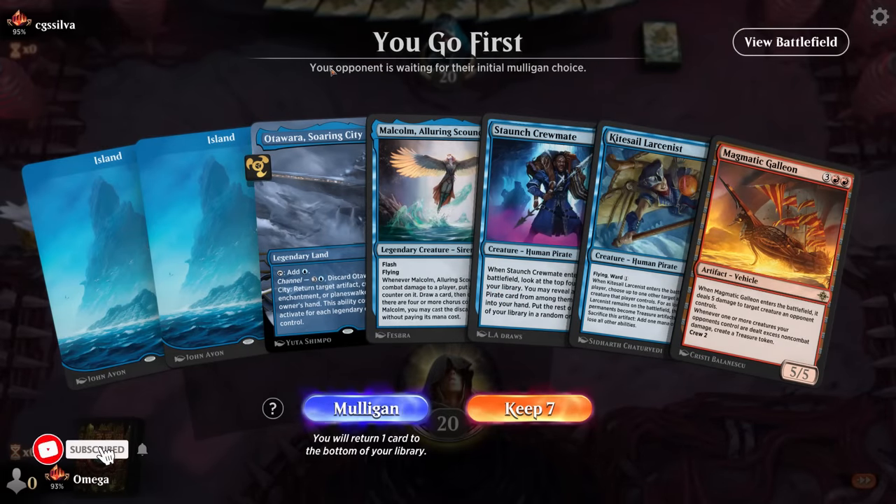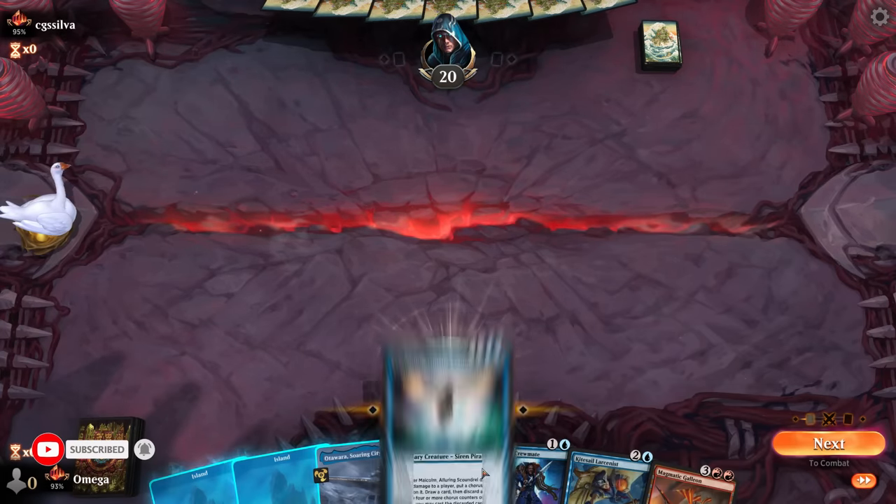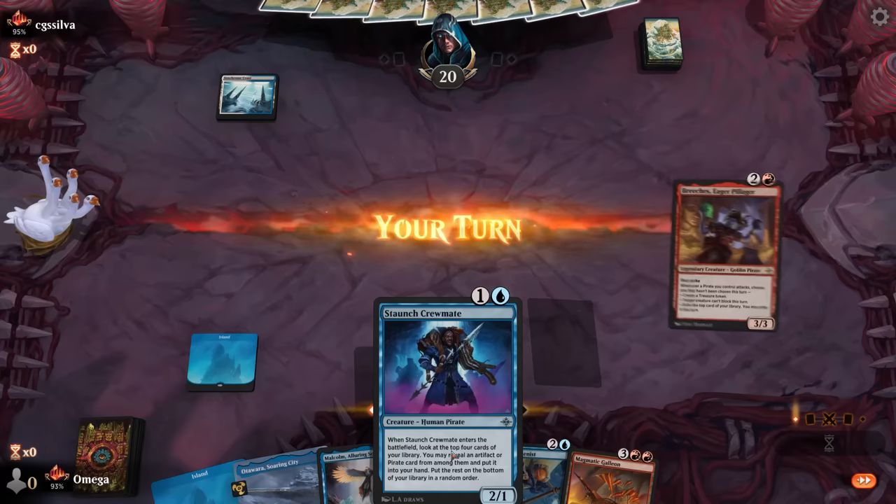This will be one of the weird hands - we've got only blue spells and only blue land. You know what, it's actually okay, and the Crewmate is one of the best.